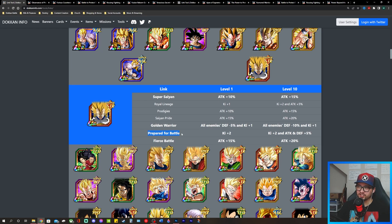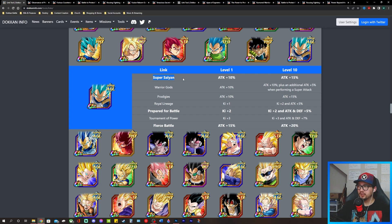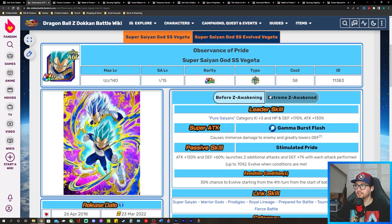STR Super Vegeta shares four links with this physical Super Saiyan 2 Goku: Super Saiyan and Fierce Battle, which are Attack buffs; Prepared for Battle, which is a ki and Attack buff at level 10; and Golden Warrior. He shares three links with the other unit, which isn't a huge number, but he does share some key links — Fierce Battle and Super Saiyan for Attack, and Prepared for Battle for ki plus Attack and Defense at level 10. He's also your leader, as the absolute best Pure Saiyans leader on Global right now.